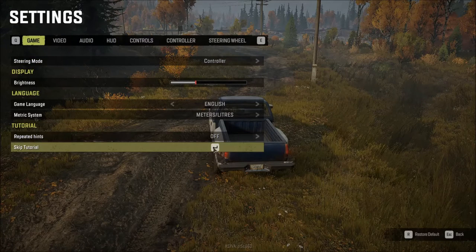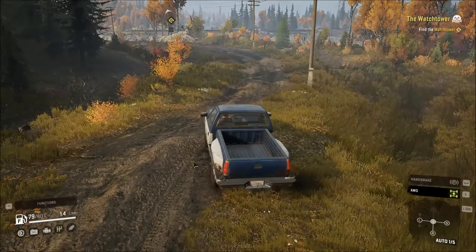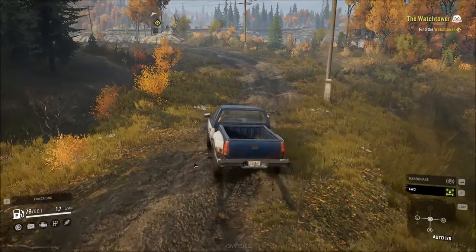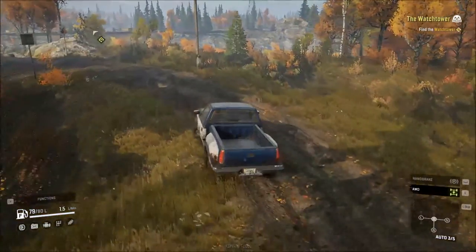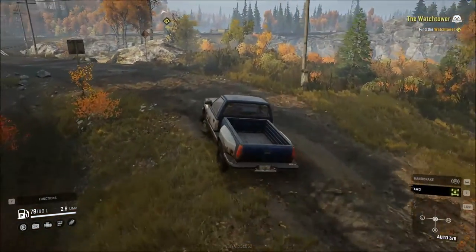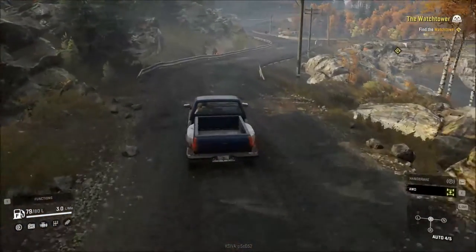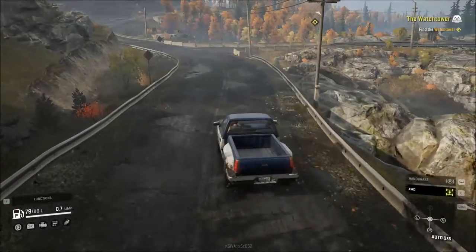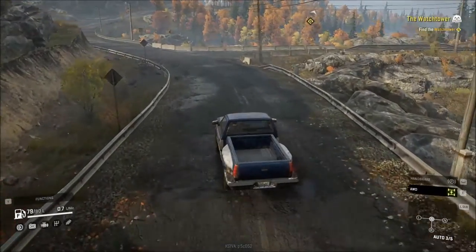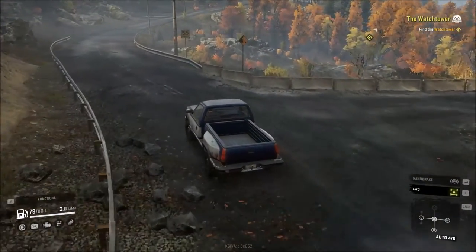I'm not going to skip the tutorial but I'll just keep ignoring them. When you first start off playing, you start off with the Chevrolet C1500 — or in the game called the CK1500. I just go ahead and throw it in all-wheel drive by hitting the E key. I am playing on PC, utilizing keyboard and mouse — keeping it simple and it works.